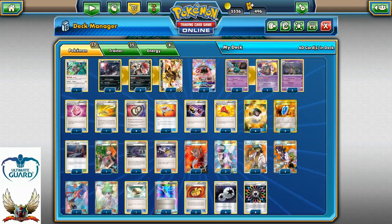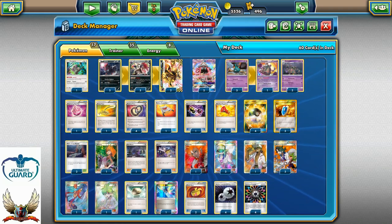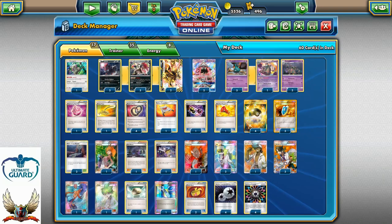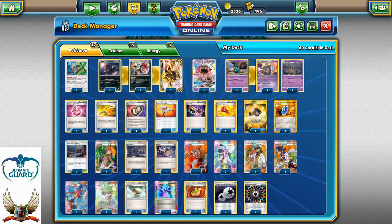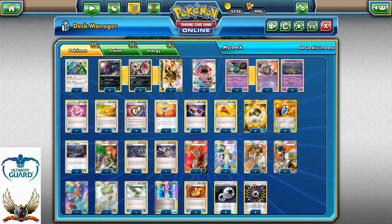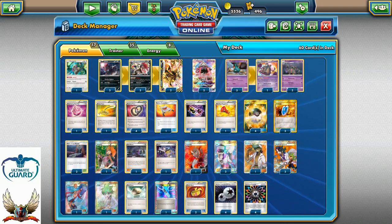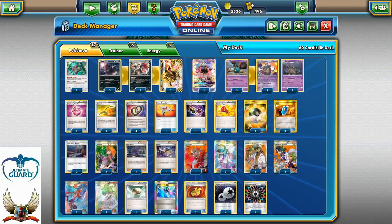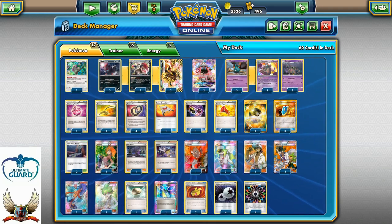He didn't lose a single game with his build. He won the first two games, then in round three he drew with me. I played Espeon Garbodor deck. Game four he also drew, but if there was more time he would have won. In game three versus me, he probably would have lost because he only had two Tapuleles and one Oranguru on his bench without attackers, while I was down to four prize cards with Garbodor active and 15 item cards in his discard pile.